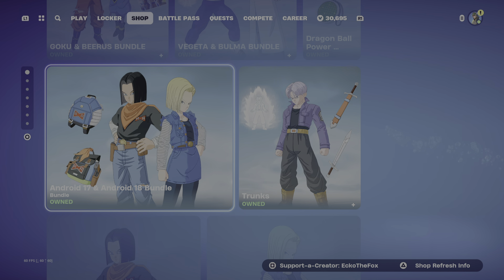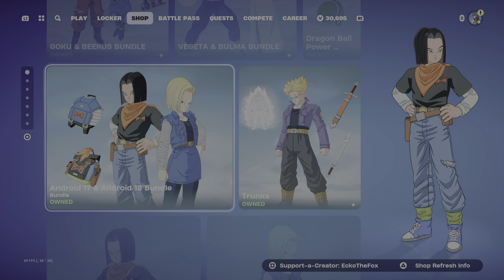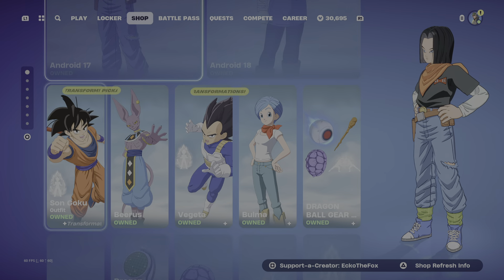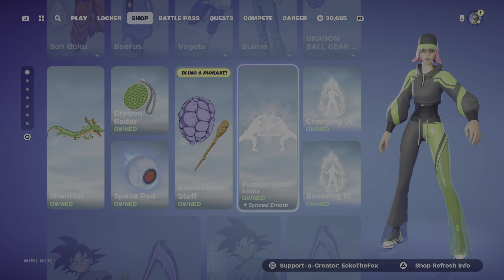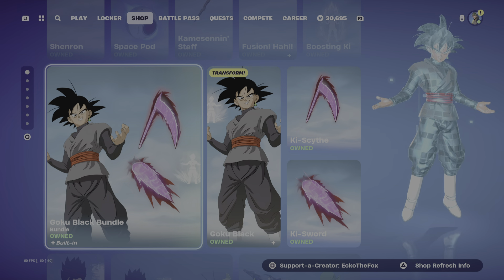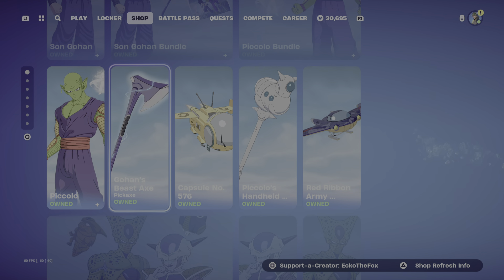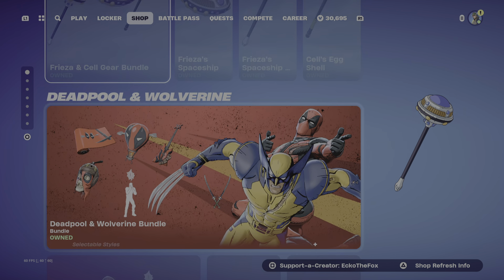We have the rest of the Dragon Ball cosmetics: Android 17 and Android 18 bundle, Trunks — and you can get them all separate. Also the Goku Black bundle, Son Gohan bundle, Piccolo bundle, Frieza and Cell bundle, and the Frieza and Cell gear bundle.